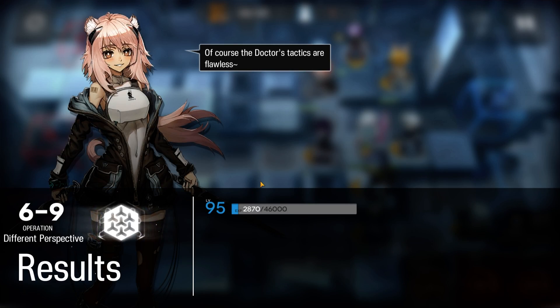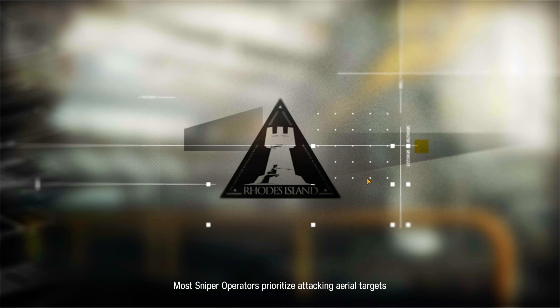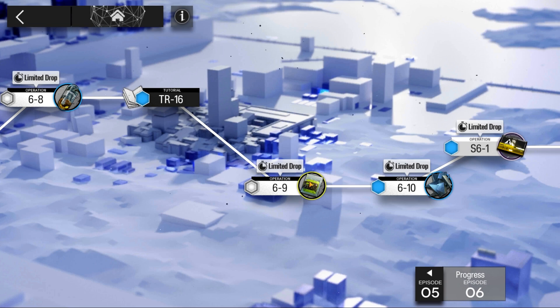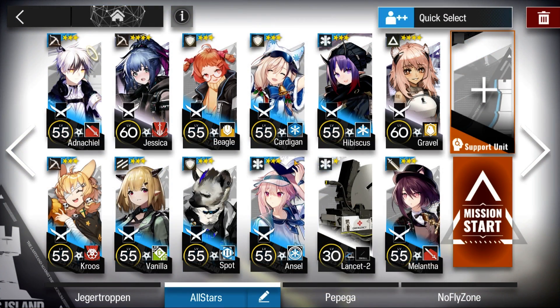And there we go. That's how I cleared 6-9 challenge mode with my low stars all-stars team. Check out the links below for more episode 6 content. My social links will be in the video description. Be sure to like and subscribe. Peace out.